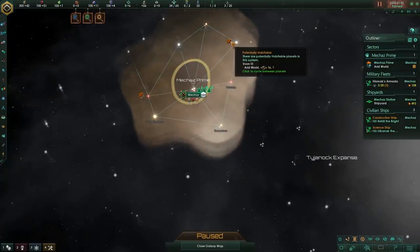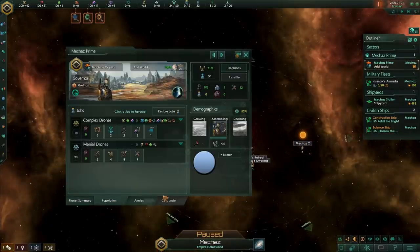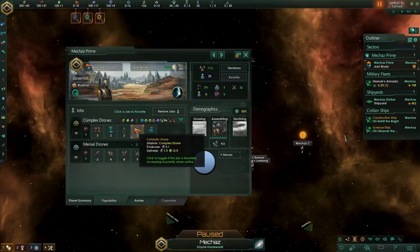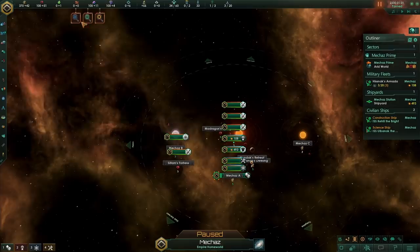Here we are — here's our start. We've got some planets nearby us, which is very nice, and we have our home world. We have some agricultural drones producing food, and here we are — catalytic drones converting 12 food into 5 alloys. Brilliant. So step one of the plan will be to demolish these agriculture districts because we don't need them, and we should probably sell that 100 food because we don't need it either.